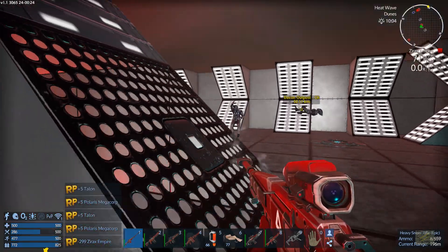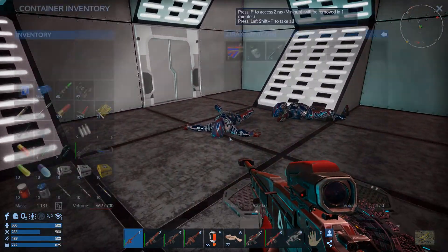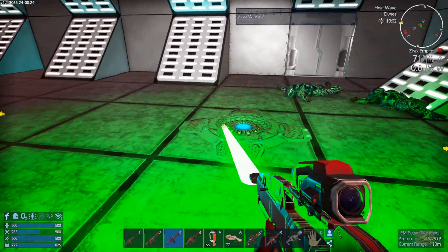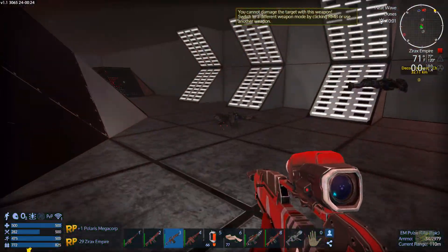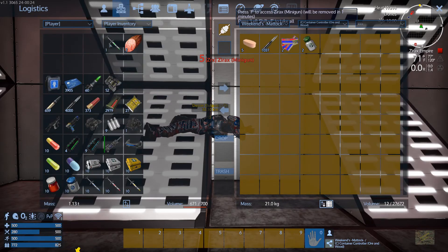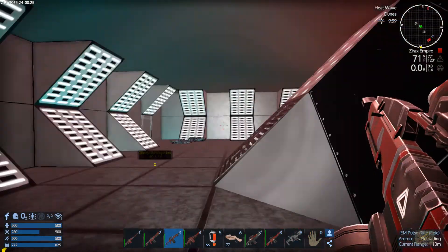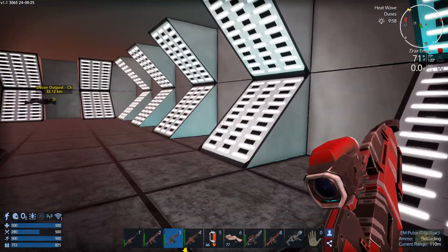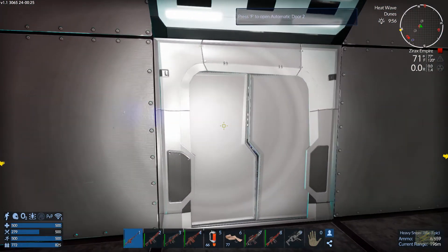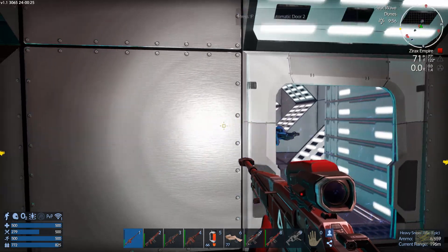Yep, this dude, that dude. See you later. We can take them down. Let's pull off these spawner pads, loot their junk, and keep going. So we're going to this room here — a couple of robots.